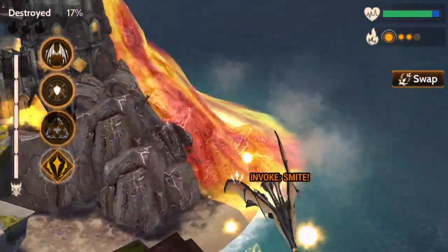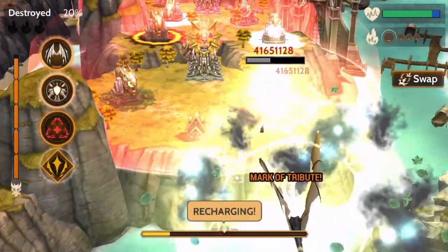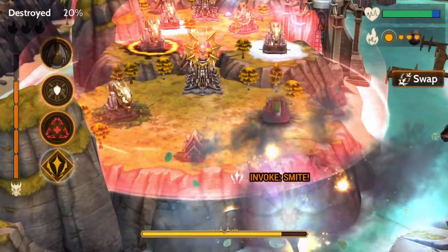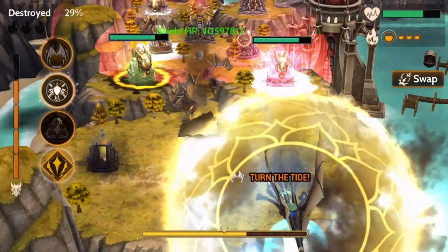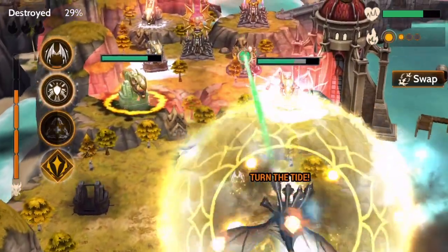Turn the Tide offers a mix of offensive and defensive utility. The bonus breath damage allows Naja to take down multiple towers per ammo cycle, and the cloak can be used to protect Naja during its reload period and to dodge mage tower super shots.